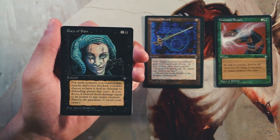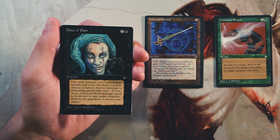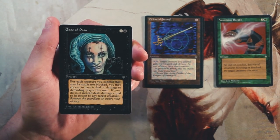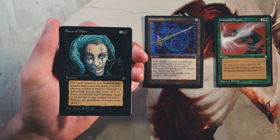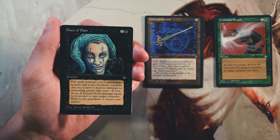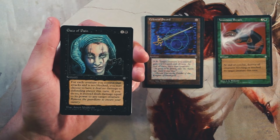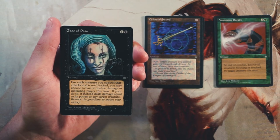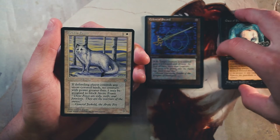Gaze of Pain is a sorcery for one and a black — for each creature you control that attacks and is not blocked, you may choose to have it deal no combat damage to the defending player this turn; if you do, it instead deals damage equal to its power to any creature. The downside is it's a sorcery, so your opponent can play around it completely. You have to cast it on main phase one before you attack, and if something isn't blocked they can work around it. This seems like a really bad card.